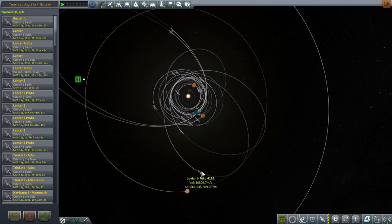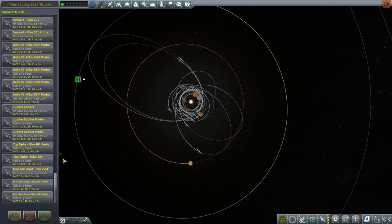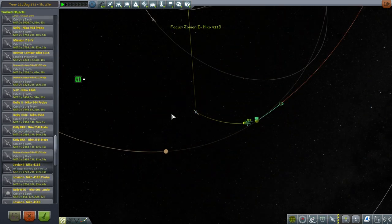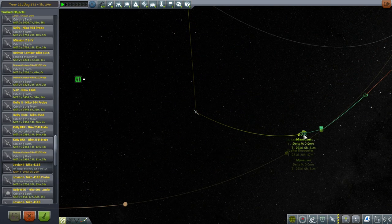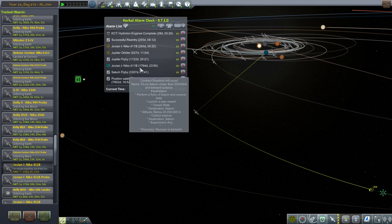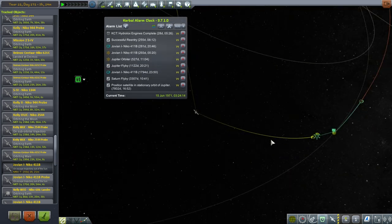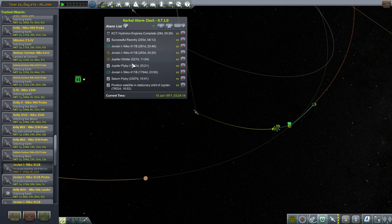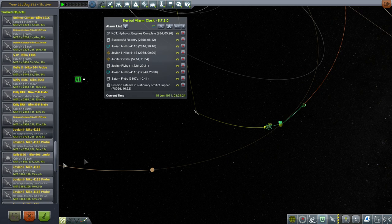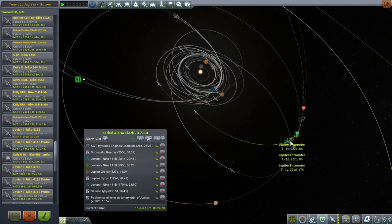Clearly we have a Jupiter orbiter, Jovian 1. And there's another Jovian 1. Our naming isn't particularly great for determining exactly what's going on here. This one has a maneuver in 281 days. Oh, that maneuver is a dummy maneuver. I wonder why we didn't have the Jupiter encounter — that's sort of important. Let's make sure we add the SOI change. That was what was confusing me, because this one wouldn't fulfill the contract. We do not want to fail another contract.